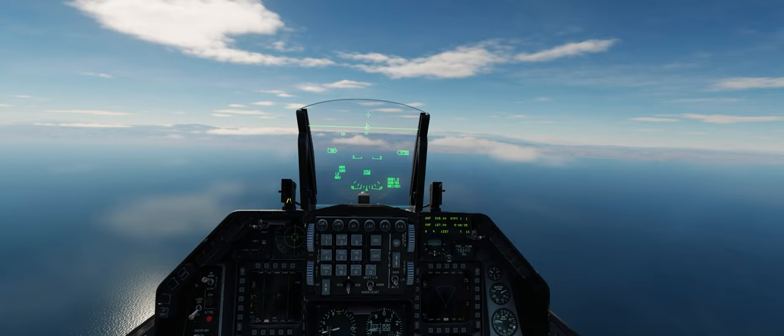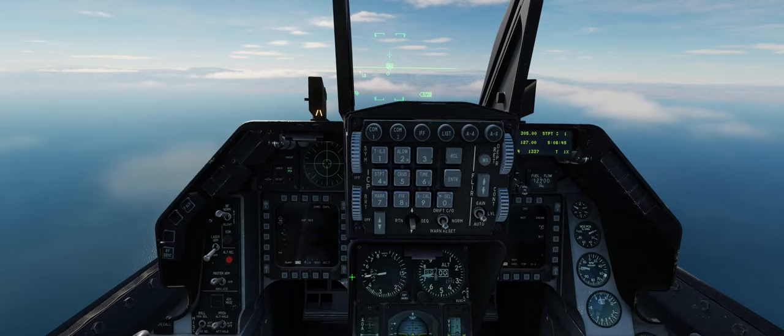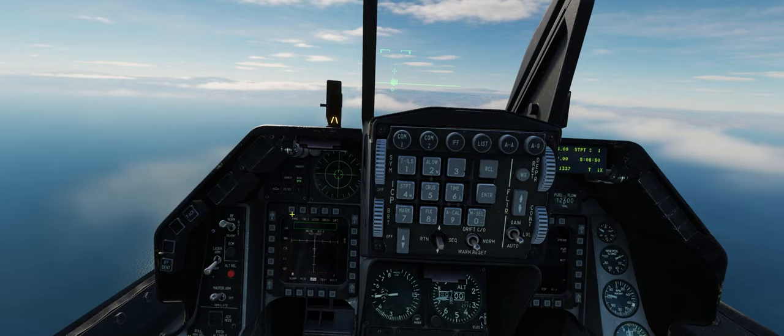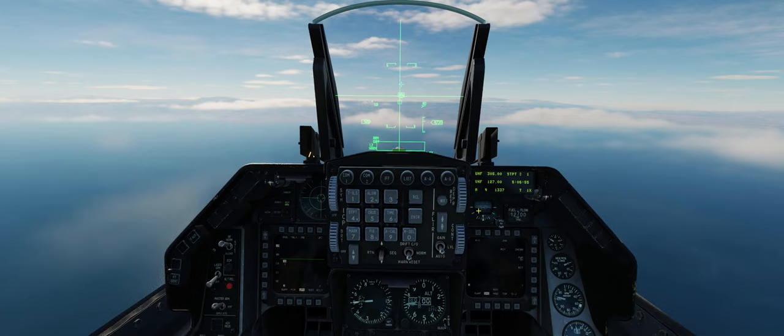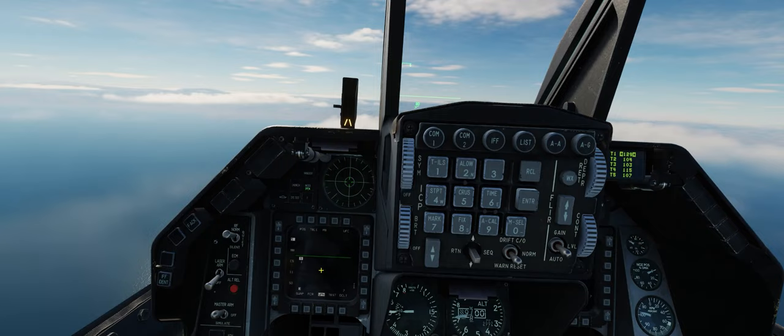This is the tactic that Israeli jets use all the time, all the way back to the 1970s, to attack the Damascus area. We've got our master arm on. We'll go to air-to-ground master mode, turn on our HARMs, go to our weapon page, and program in pre-brief position mode — entering code 1-2-9 for the SA-5 tracking radar.